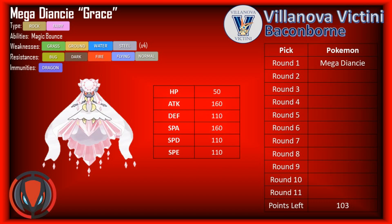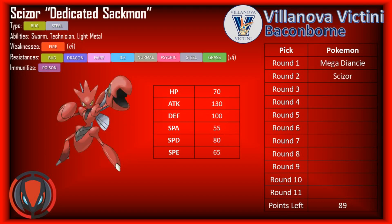One big concern with Mega Diancy is that 4x weakness to Steel, particularly making it vulnerable to Bullet Punch from Scizor, Pangoro, and anything that gets Bullet Punch. So that's how we start off the team. The next pick coming in is an old friend — Scizor, dedicated sack mon, coming back here. I felt like Scizor plus Mega Diancy was a really nice pairing. I could get some slow U-turns off with Scizor and get in my Mega Diancy on whatever comes in.